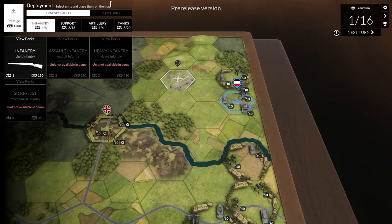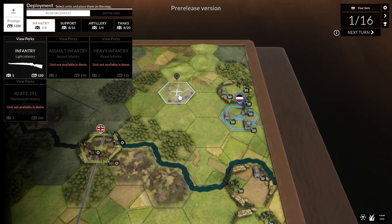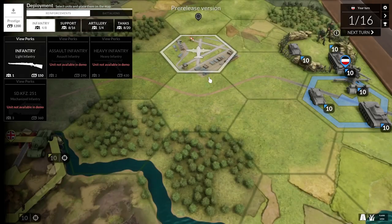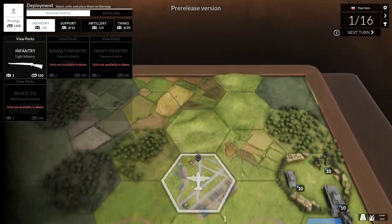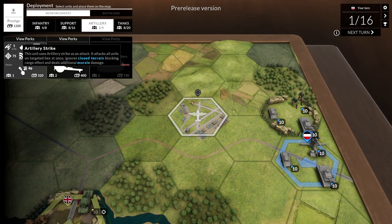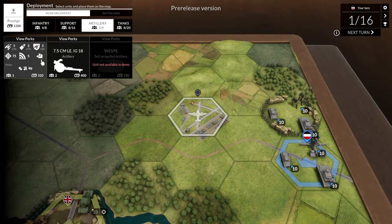At the beginning, you want to buy new units. Here we have our deployment — we've got 1,200 prestige, and this is the point where we can place our units. If we gain new points later on, we can place other units too. We're gonna start with artillery because I like it, so we'll grab some mortars.